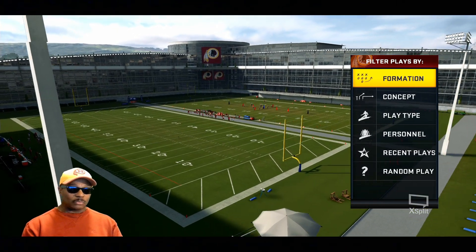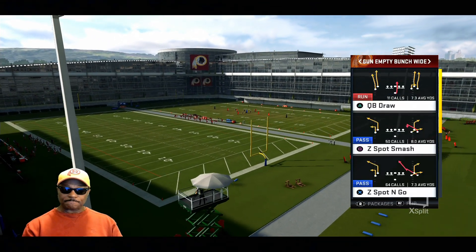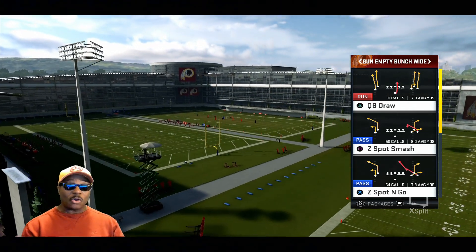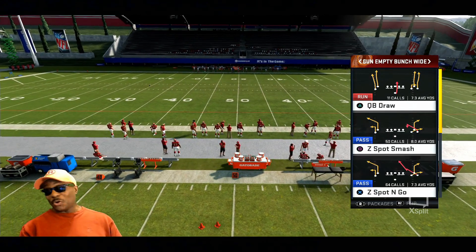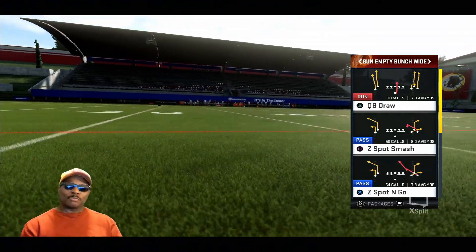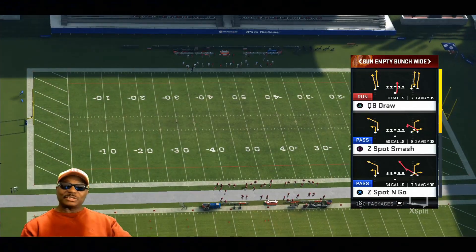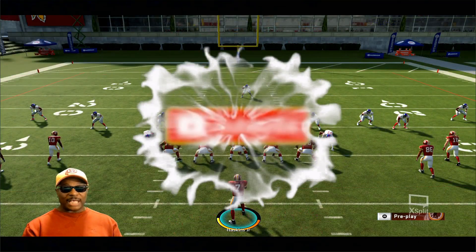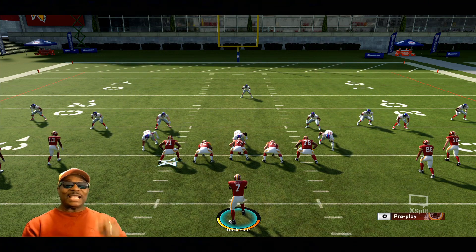I'm showing people how to get into practice mode. The play we're going to call — we go into shotgun, and there it is: Z Spot Smash. That's the play you just saw me run live online. I'm setting the CPU to random defense because I don't want you thinking it's only good against certain defenses. All you've got to do is wait for the delay — the delay is the key in this play.